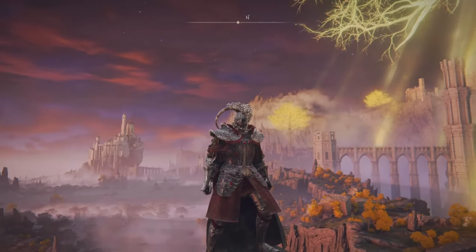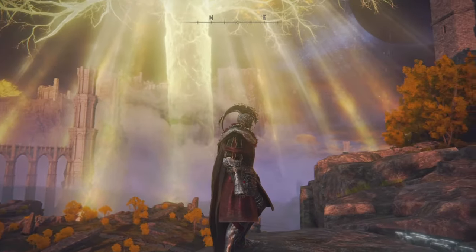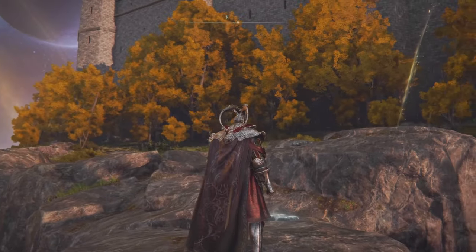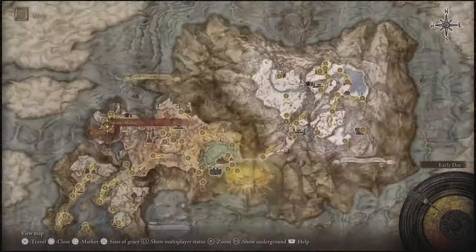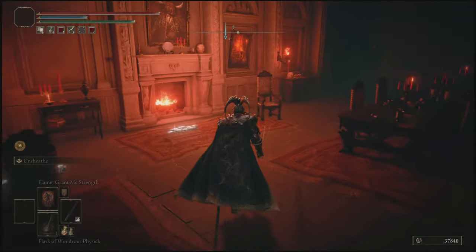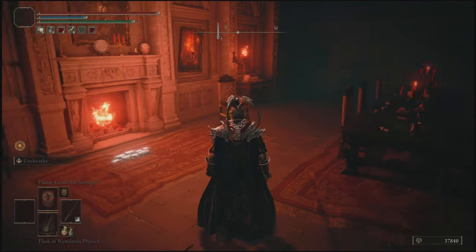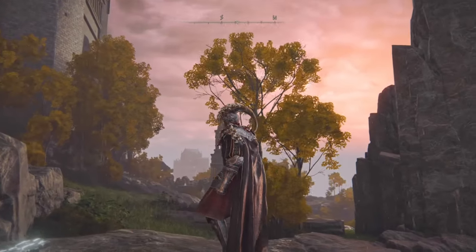Next is Haslow's armor. You've probably noticed I've been wearing it throughout the entire video, and that's because I really like it. To get it, it's the same as the Raging Wolf armor, so if you're going to get that set you'll also get this one too. Just keep completing Bernahl's letters, and eventually you'll kill Juno Haslow, the enemy who will drop this set. You don't see Bernahl in my game because I've already defeated Rykard, the boss of this area. So if you haven't defeated him yet, come here and do Bernahl's letters to get a bunch of different armor sets, including the two I've already talked about.